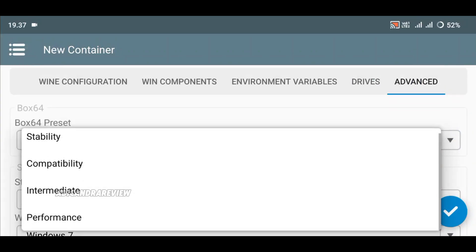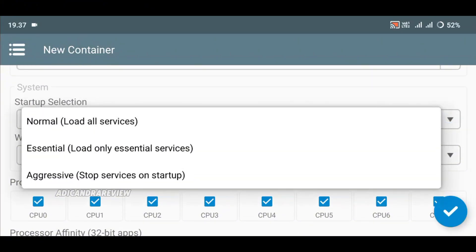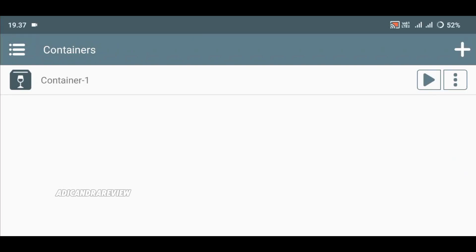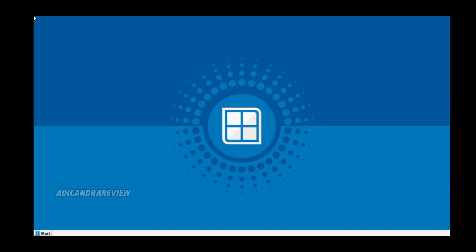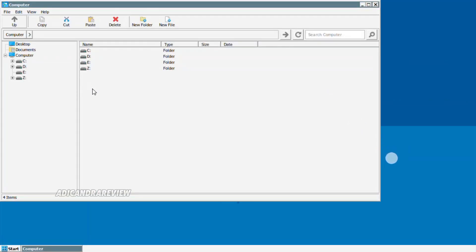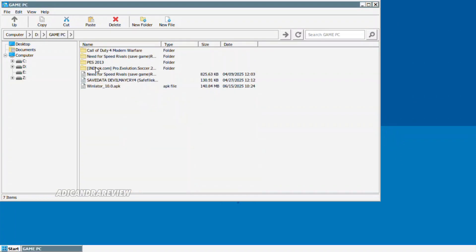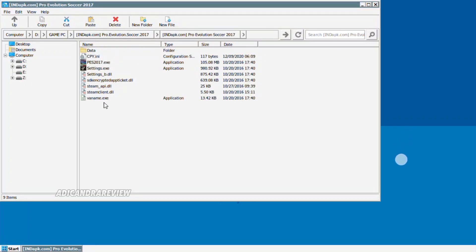Untuk box 6 preset-nya pakai yang intermediate aja, bawaan saja. Essential aja. Tinggal di checklist dan langsung tombol play aja. Untuk cara pasang PES 2017-nya, kalian ikutin aja — ini gampang banget. Masuk ke file D. Terus ke game-nya. Di sini aku udah masukin ke D — itu download ya. Jadi masukin ke file download di HP kalian.